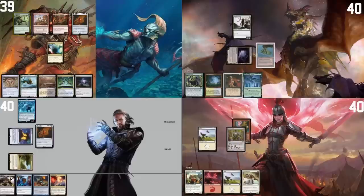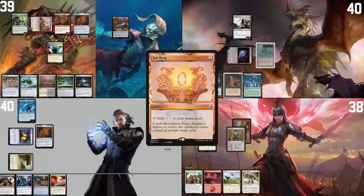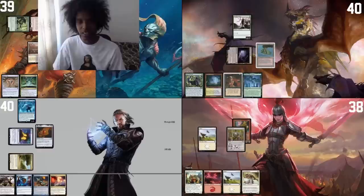On my turn I'm gonna move to combat. I'm going to hit Mons with Ragavan — take two damage, make a treasure, exiling a Prismatic Vista into your Ragavan. I will then tap for red, play a Sol Ring — one, two, three, four. I'm gonna play Toski, Bear of Seeds. Then I guess I'll just play out this Marsh Flats, why not? I'm gonna pass my turn.